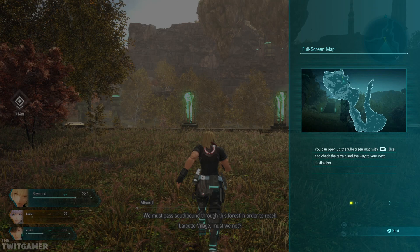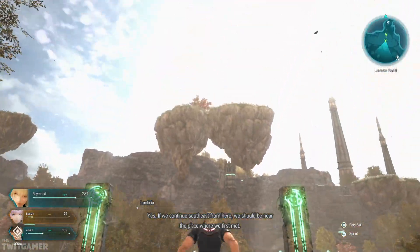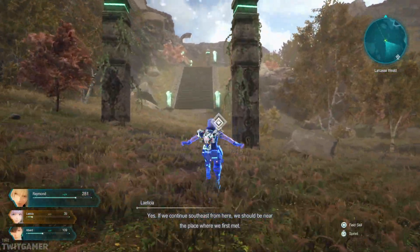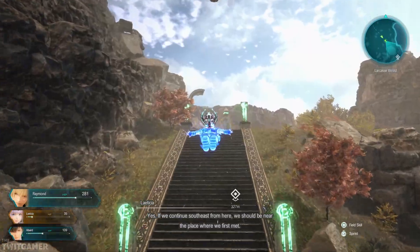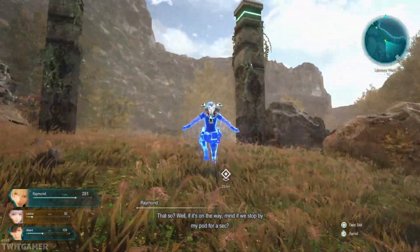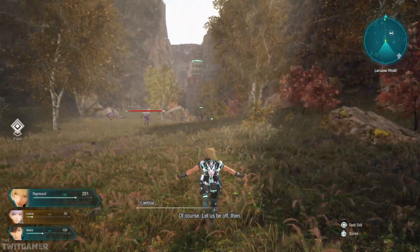Full screen map — you can open up the full screen map with R2. Use it to check the terrain and your way to the next destination. Yes, if we continue southeast from here, we should be near the place where we first met. If it's on the way, mind if we stop by my pod for a sec? Of course. Let us be off then.